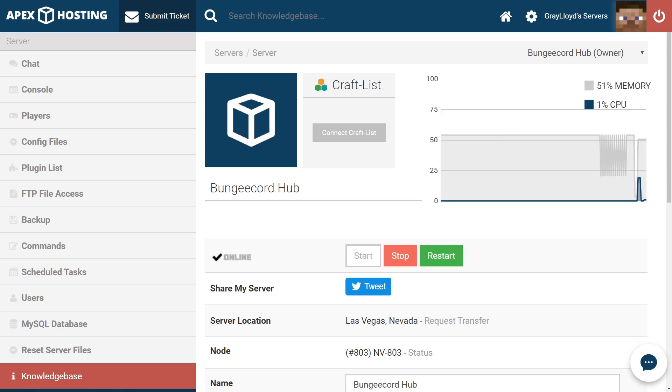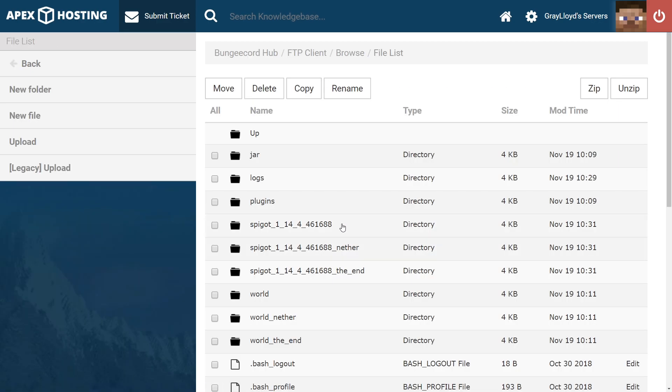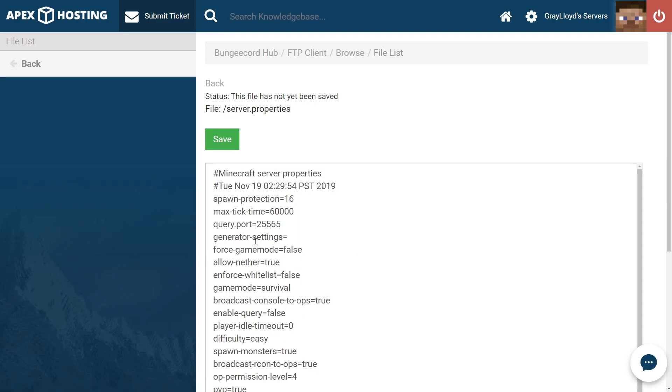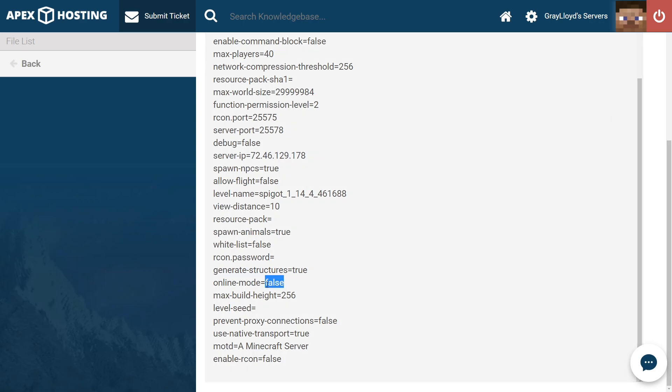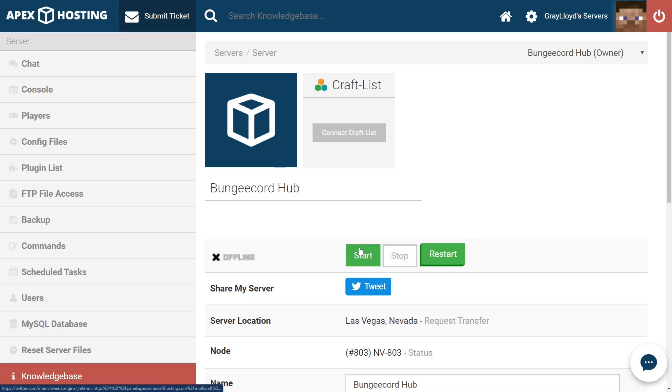Our last common issue is getting a 'server is online mode' error on connection. This just means that you haven't set offline mode to false on one of the servers. Go ahead and stop the server, whether it is your hub server or your minigame server. Once it comes to a full stop, head to FTP file access. From here, log in and scroll down until you find the server.properties file. Head to the edit widget and click it, then scroll down until you find online mode and make sure to set that to false. Don't forget to scroll up and hit save. Once you've saved, feel free to head back to the main Multicraft page and start or restart the server.